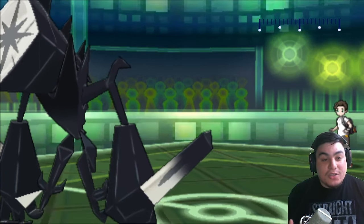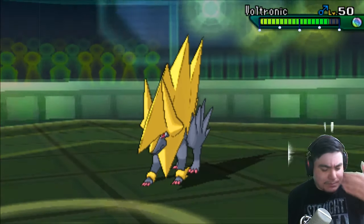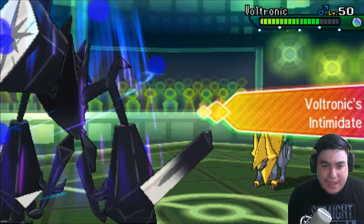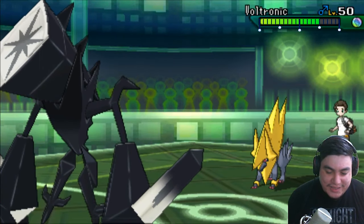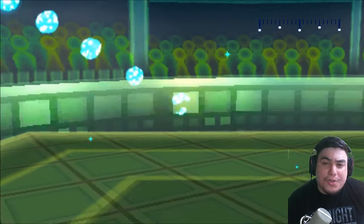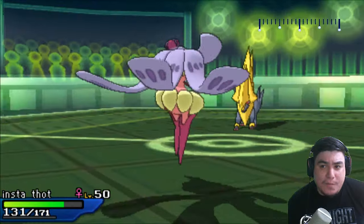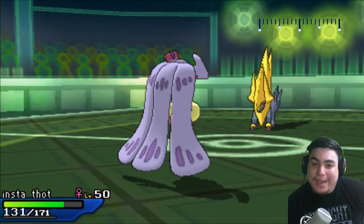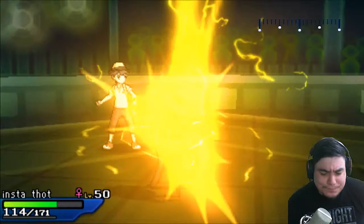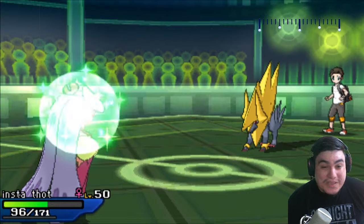My Necrozma was a Calm Mind set, so it was really meant to take a lot of hits, get big with Calm Minds, and then deal big damage — and it's never going to get that opportunity now. I did think in this moment that I might be able to Moonlight up on the Araquanid, but after I made that decision I did some calcs and realized that was never really going to be the best situation for me.